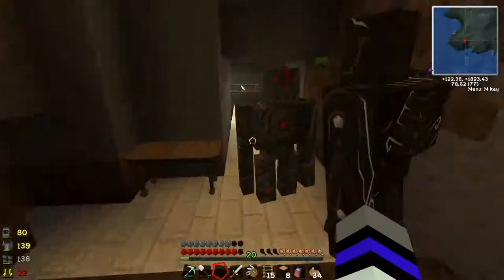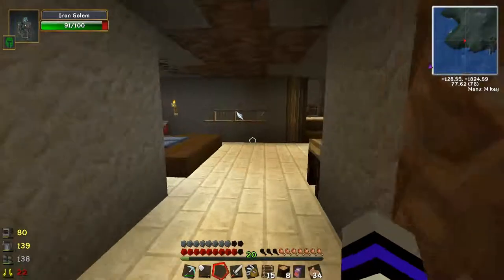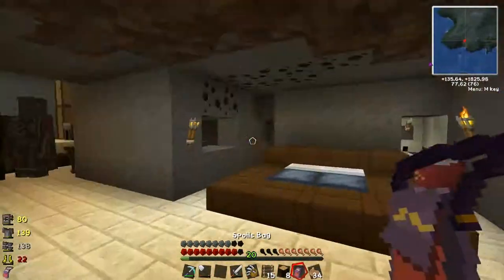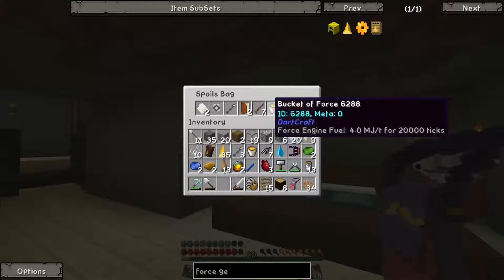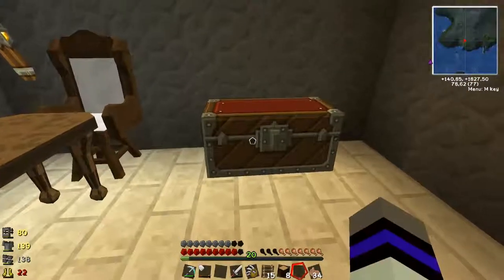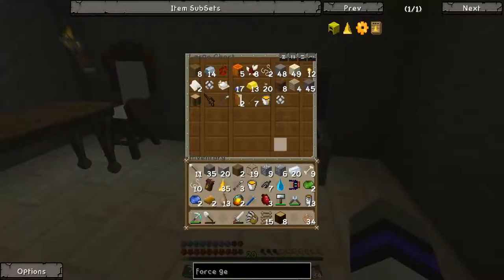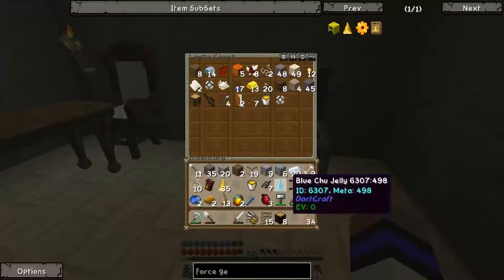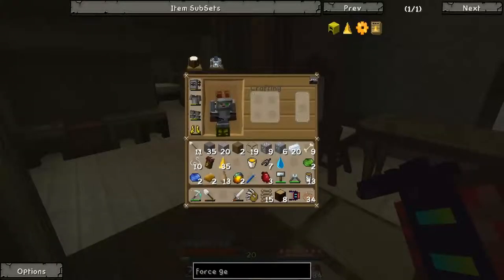Welcome back to the Infinix modpack — don't confuse it with Infinix false war. I found a spoils bag but I have no idea what it does. Where did my spoils bag go? Also, what the heck is a logic matrix programmer?